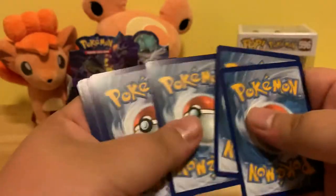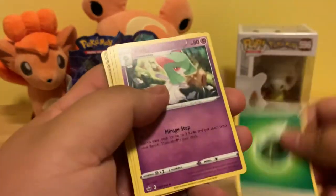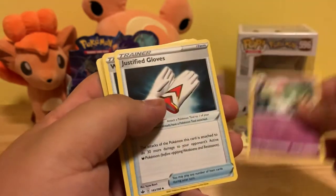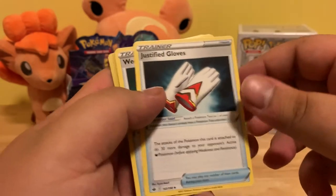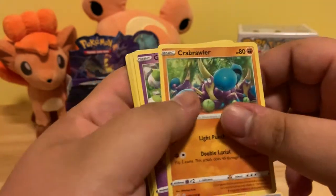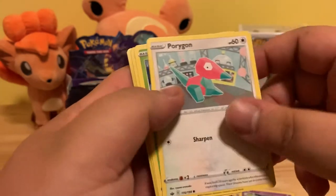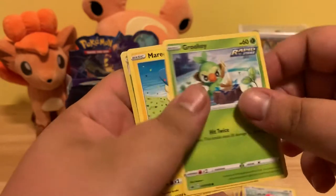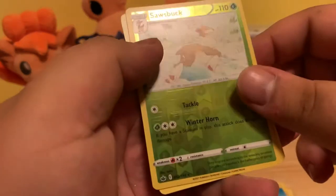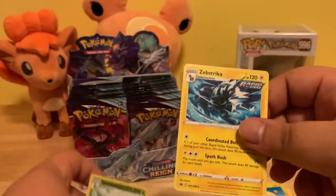One, two, three, four. Leaf Energy, Corellia, Justified Gloves, Weeding Gloves, Corboroller, Golbit, Porygon, Grookey, Mareep, Reverse Holo Rare Swords — and a non-holographic Zeb Striker.